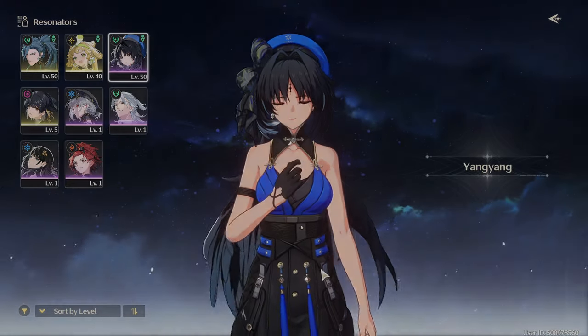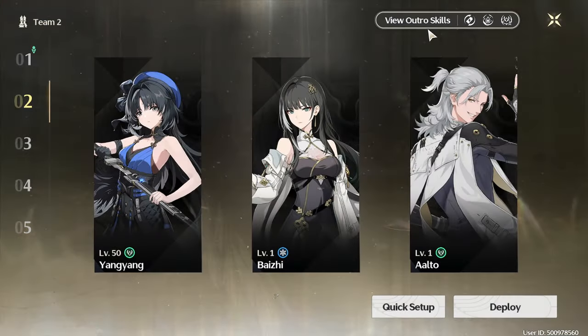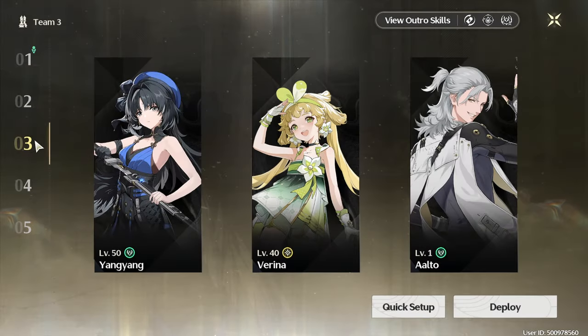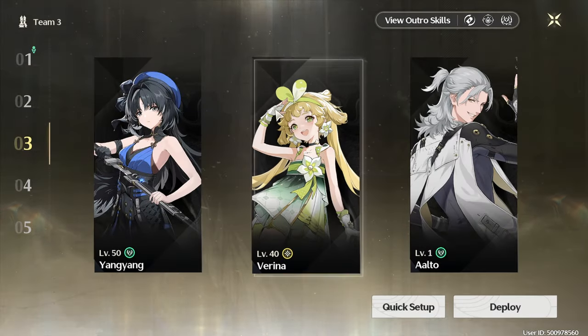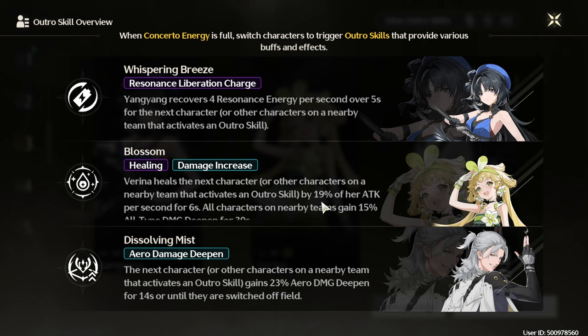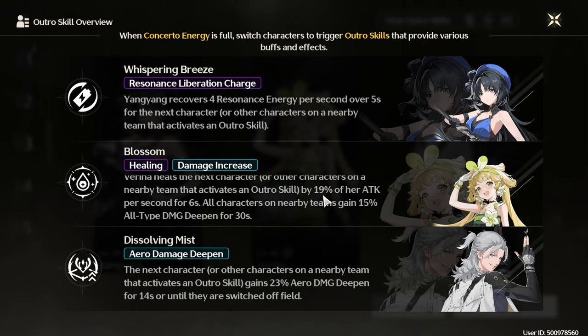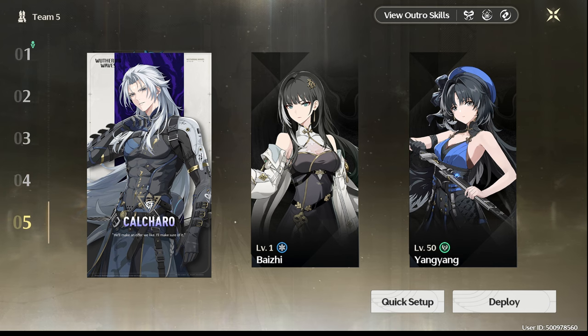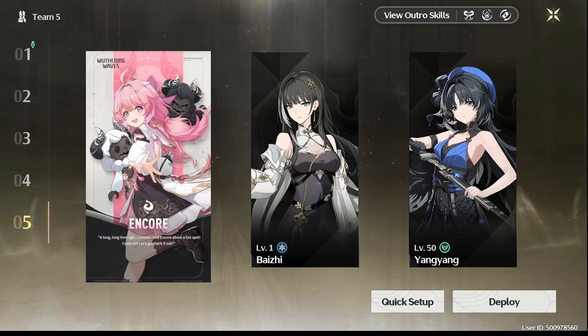When it comes to teammates, main DPS Yang Yang will definitely want to be in a team with Alto equipped with the Moonlit Clouds 5-piece echo set. His outro skill will grant the next character to take the field a 23% arrow damage buff for 14 seconds, in addition to the Moonlit Clouds effect. Your third can be either Baiji or Varina on the 5-piece Rejuvenating Glow set — not only will they keep Yang healthy, they will also buff the team's damage with both their outro skill and Rejuvenating Glow set. She is a valuable asset to any energy-hungry team, with no elemental restrictions, so every character in the game benefits from her energy recharge at RC0 — and at RC6, she can put a base Varina out of business.